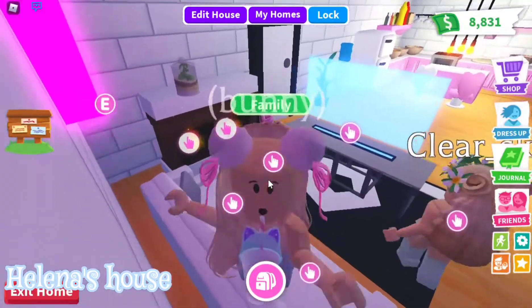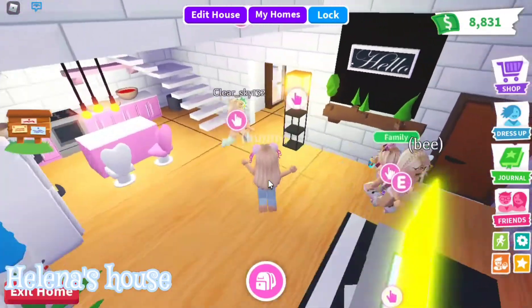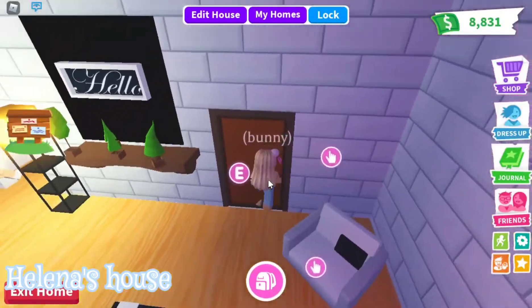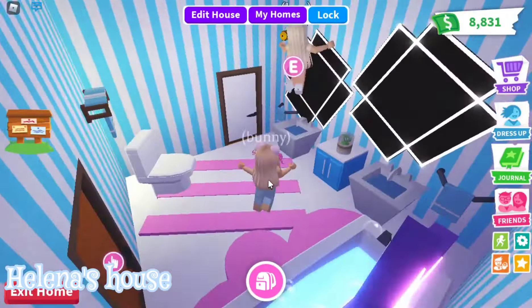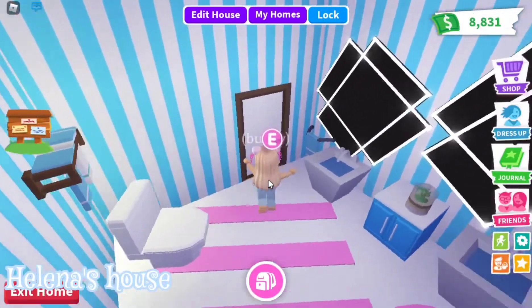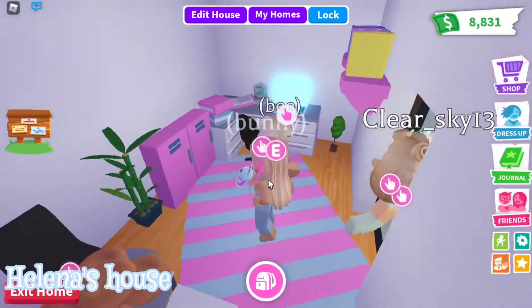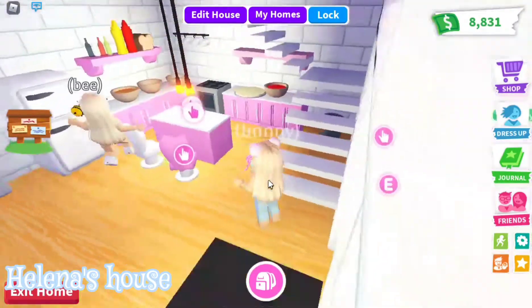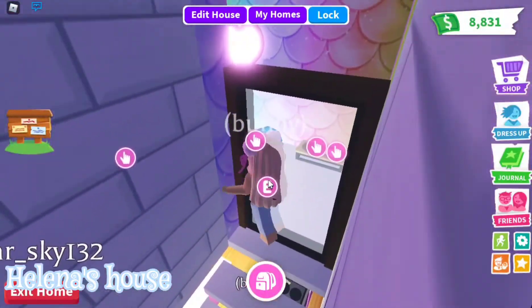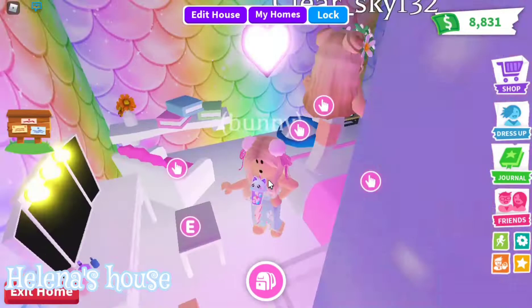So this is the sofa area and this is the kitchen area. And this is the bathroom — look at the mirror. Office — and this is the office. We can eat some donuts here while we have work. Pizza! And also, this is my unicorn mermaid room.